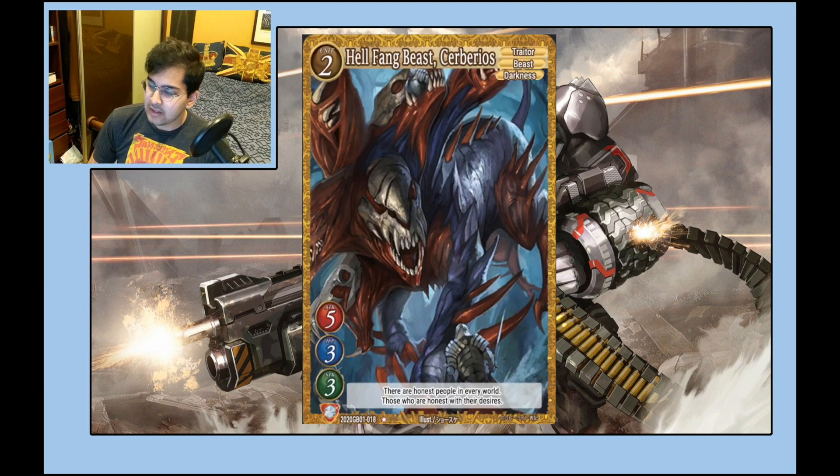Here we've got the 5/3/3 vanilla — Darkness, Beast, and Traitor. All three of those attributes mean something. Obviously cracked in Beast decks. Darkness you don't really play this in, and Traitor we'll see, but the implication seems to be very hundred-demons-esque, so this will probably see play there. Vanillas are good.